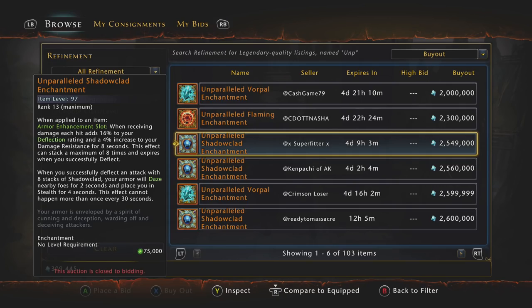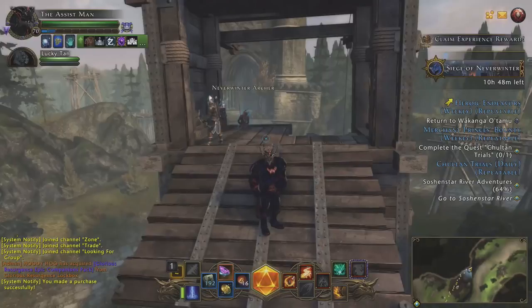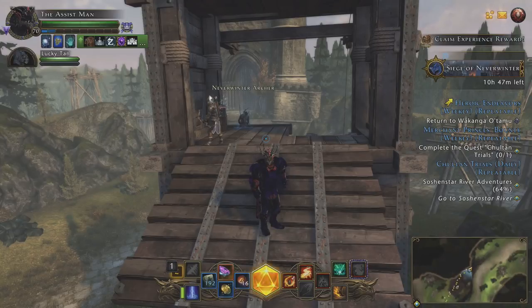Another class I want to talk about is my main right now: the Control Wizard. Control Wizard enchantments — you're looking at kind of the same thing, but there are changes coming. This is still based on Mod 14 on console. Mod 15 is changing a lot of classes, so there'll be new things to test with weapon enchantments. Currently for Control Wizards you have options for single target — I still think you might be pretty good using the Fey Touched — but in the new mod, a lot of powers get substantially upgraded with damage and we'll be using more single target powers.